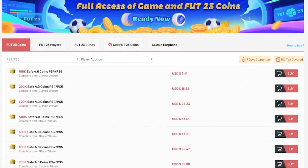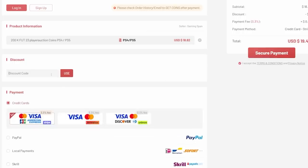If you guys want cheap, fast and reliable FUT coins, check out u7buy.com — there is a link in the description down below. Make sure to use the code HABA to get yourself six percent off all of your purchases.